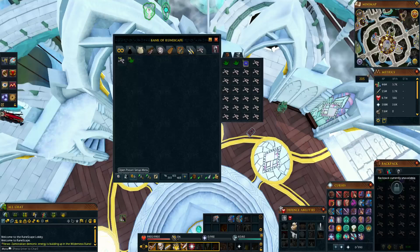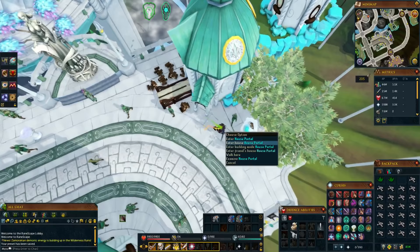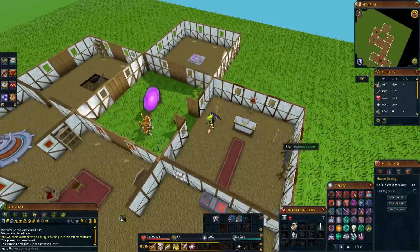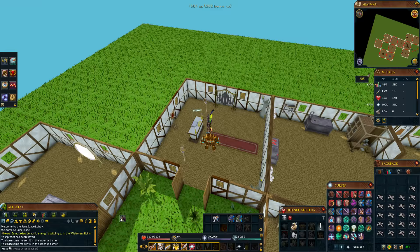Moving on to the biggest training method everyone's most familiar with: using a gilded altar. You need some bones and some clean marrentill. Set up your inventory, make it a bank preset to make banking easier, then teleport to your house, light the two incense burners on either side of the gilded altar, and offer the bones. Make sure both incense burners are lit at all times — without them you'll gain considerably less XP. The burners stay lit for around 2 minutes and 10 seconds, giving you plenty of time to offer bones before relighting. If you have a beast of burden, fill that up as well and take bones from it before your inventory runs out — this way it'll continuously offer bones without having to right-click the altar again.